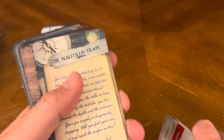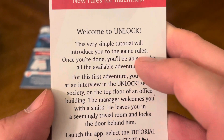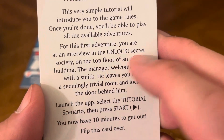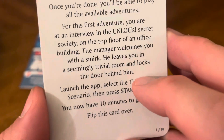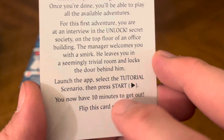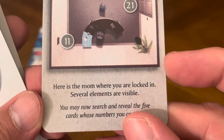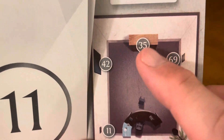As with every Unlock game, you have the 10-card tutorial and then the actual game. We'll start with the tutorial. The tutorial introduces new rules for machines. It begins with a welcome to Unlock — here is the room where you are locked in, several elements are visible. You may now search and reveal the five cards whose numbers you can see: 11, 21, 69, 35, and 42. The tutorial is the same for every Unlock box.